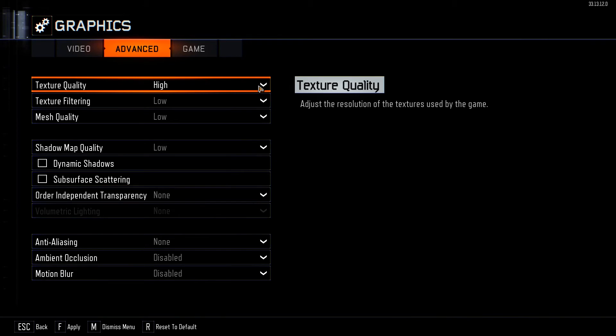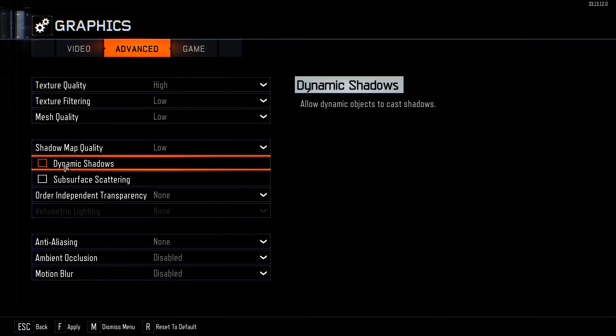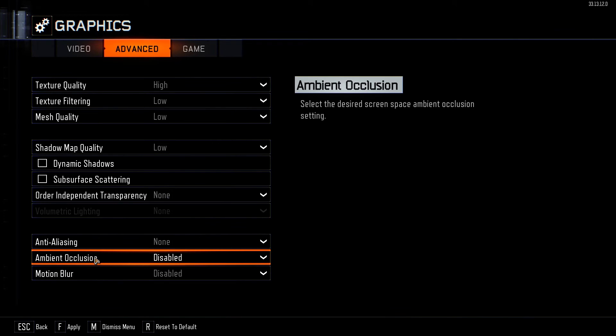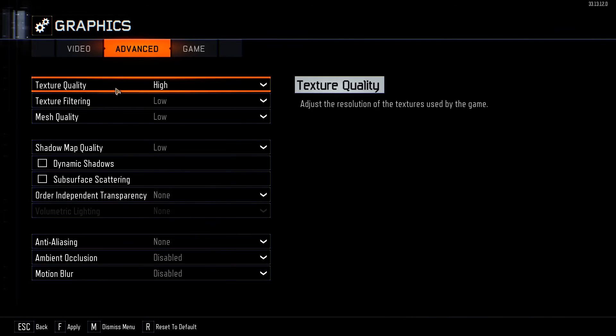Under Advanced settings: I have a 970 so I go high, low, low, low. Dynamic Shadows must be off. Sub-surface scattering off. Order-independent transparency: none. Volumetric automatically disables. Anti-aliasing: none. Aim exclusion: disabled. Motion blur: disabled. If you have a lower-end PC, texture quality — maybe put that to medium or lower as well.